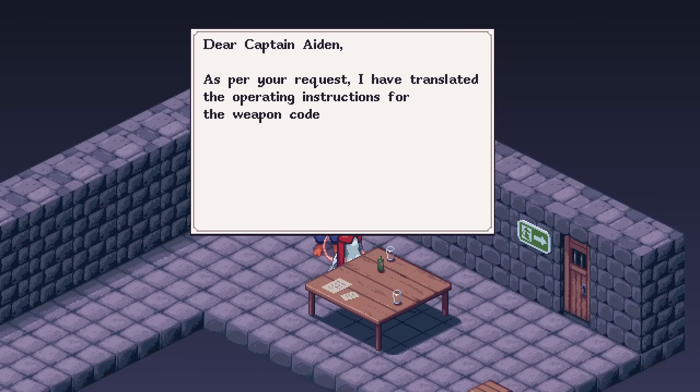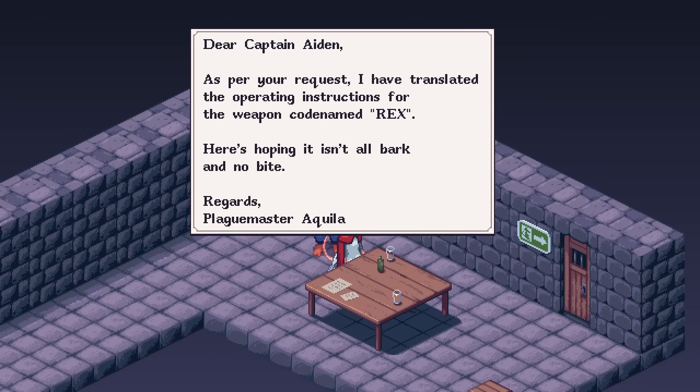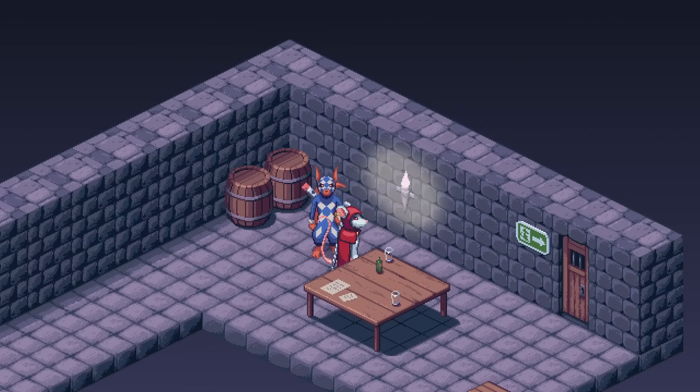Dear Captain Aiden. As per your request, I have translated the operating instructions for the weapon codenamed Rex. Is that like Metal Gear Rex? Here's hoping it is an old bark and no bite. Regards, Plague Master Acula. The weapon codenamed Rex — it feels like a Metal Gear reference, Metal Gear Rex, which is funny because the music's already making a Metal Gear reference. But is it going to be a dog? Is there going to be a boss fight against a dog?